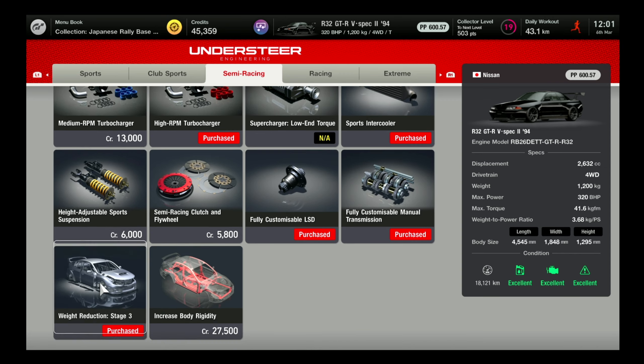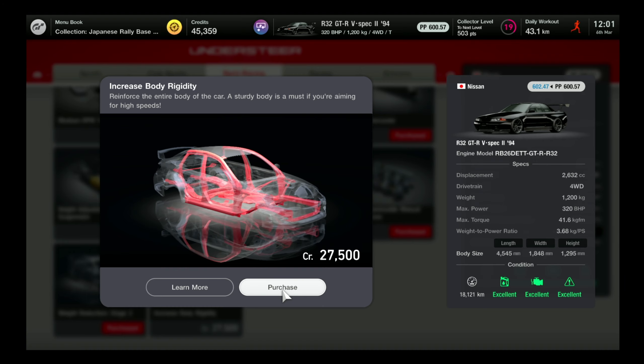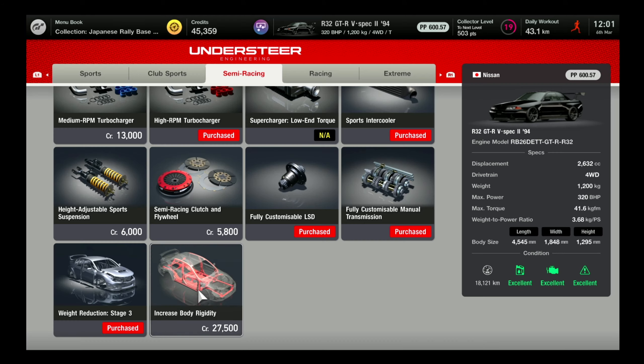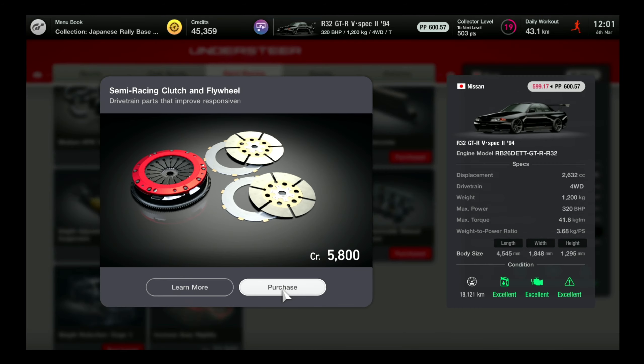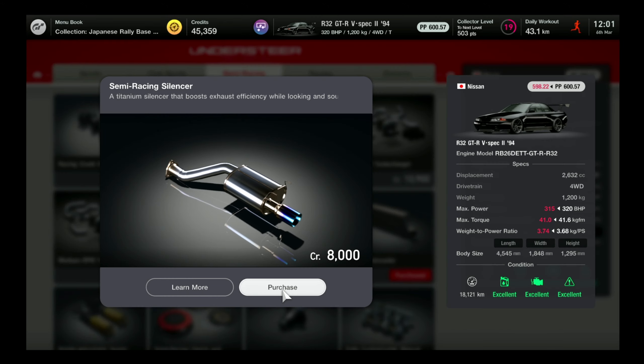You have to buy the weight reduction from the first stage to the second, third, and fourth. You have to do all of the stages. You also want to increase your body rigidity because it's a little bit better for the car. As you can see, I'm not buying all of the parts — I'm just buying the racing parts.